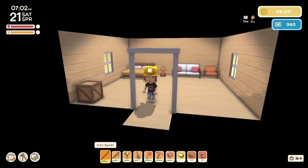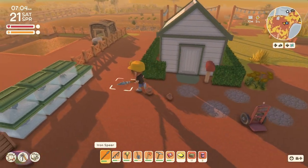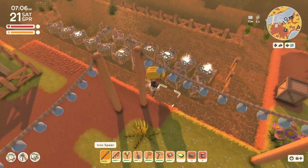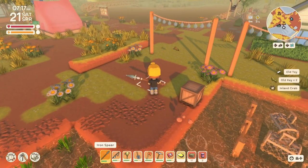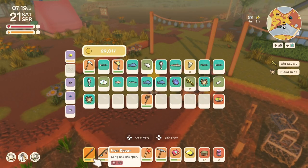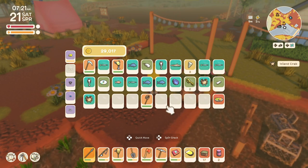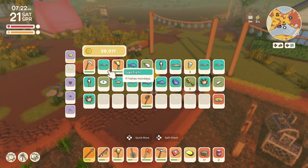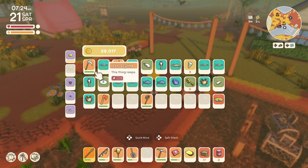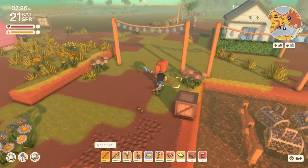Good morning and welcome to Australia. It is Saturday the 21st day of spring, and let's get right to checking our crab pots. Okay, let's see what we got from that. Looks like we got two keys, and we have to take our hat off and charge that up.